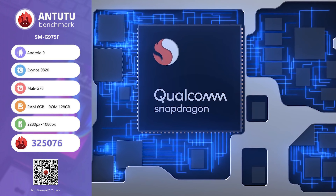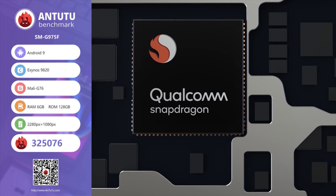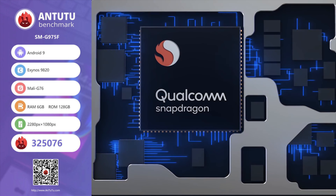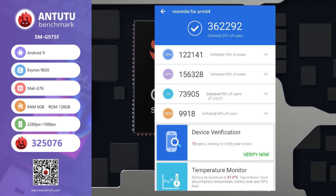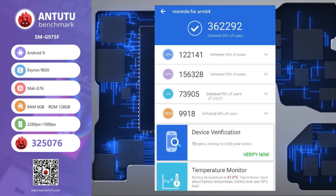If you're in North America, the Galaxy is likely to come with the Snapdragon 855, or 8150 as it may be called, and this is of course a 7nm chipset. This chipset has already had its benchmark leaked, and it got a score of 362,292 — considerably higher than the Exynos, but just a little bit behind the A12 Bionic.